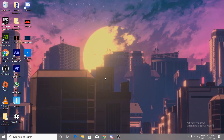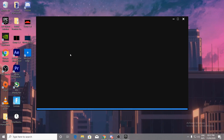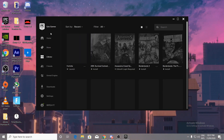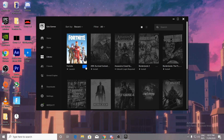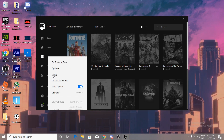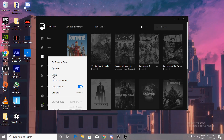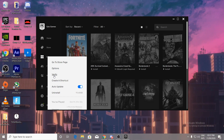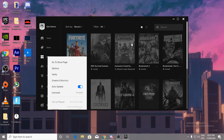Open your Epic Games Launcher and go to your Game Library. Find Fortnite, click the three dots, and click Verify. This will verify all your Fortnite files and automatically download any that are missing. Missing files are also a common cause of crashes in the game.